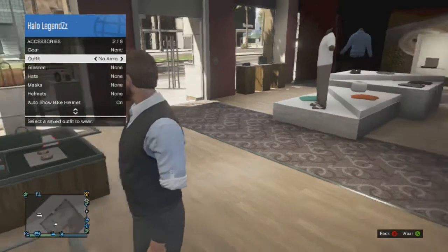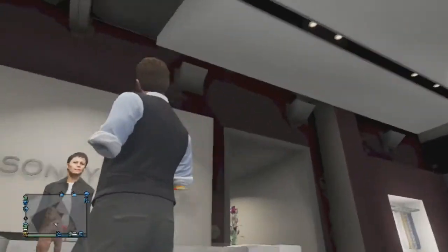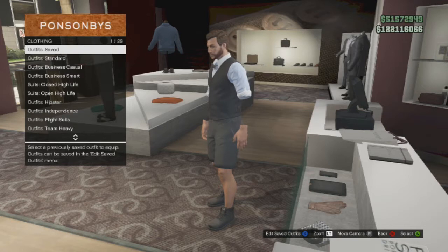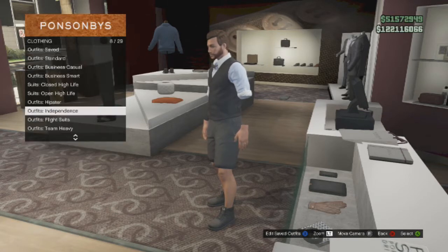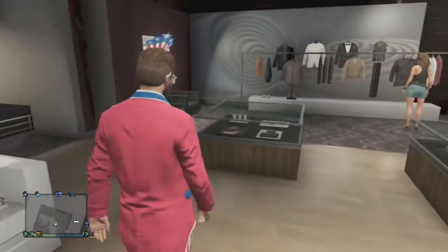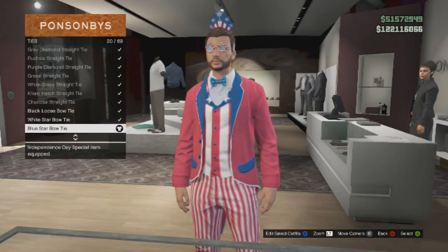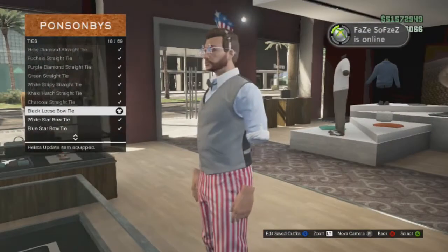Next one is no arms — or no like four arms. It just stops there. So you have to have the Independence Day outfit. This is probably the worst one to do. Some people don't have the independence outfits, but it came twice so I think you probably have it by now. So you have to buy these stripes, and then all you've gotta do is go to Accessories, Ties, and go to the Black Loose Bow Tie. And you're done.